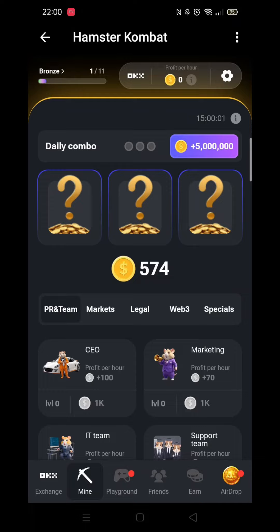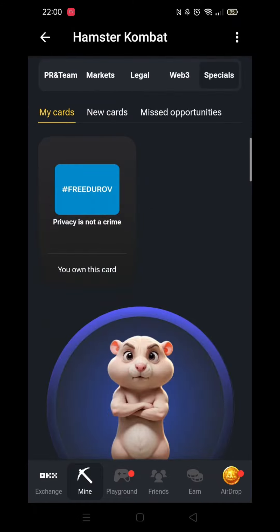Next, click the end option below your coin total, which is called Specials. Once inside Specials, click the second option at the top called New Cards.